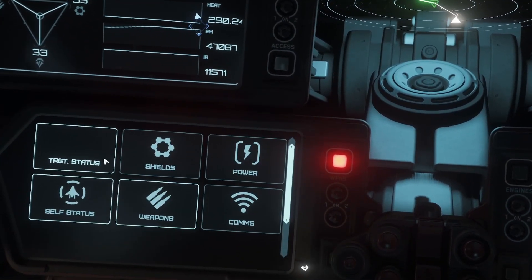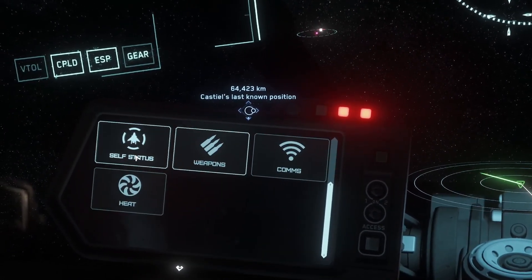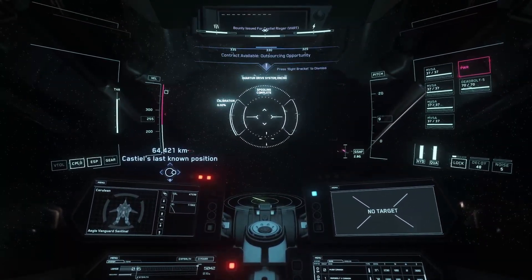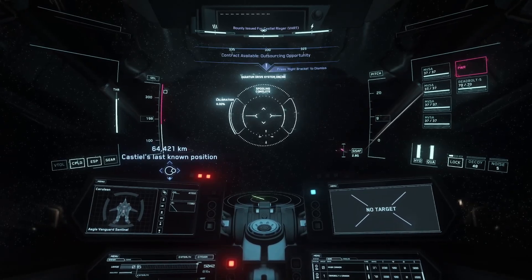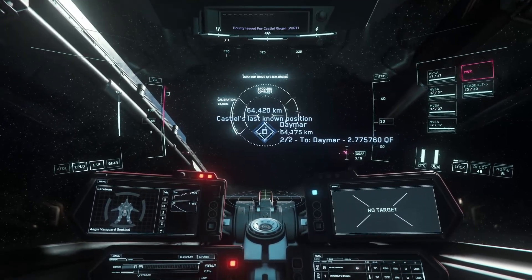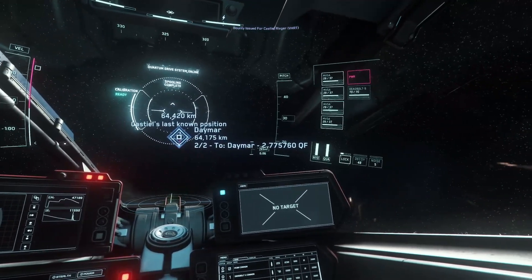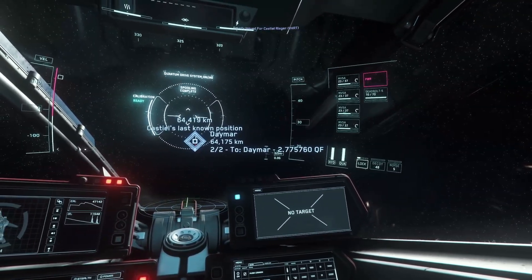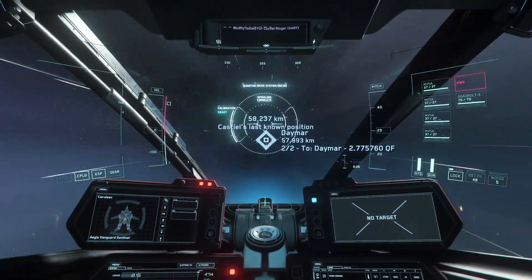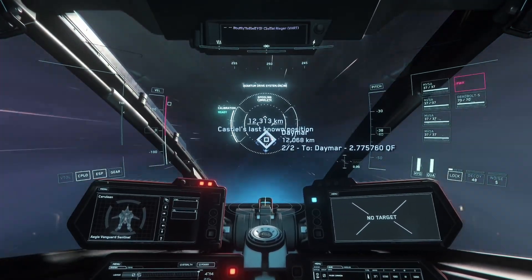I suggest swapping out all the components for the following: two size 2 FR-76 shield generators at 38,250 credits each; two JS-400 military power plants at 53,150 each; two size 2 Avalanche coolers at 58,100 each; and a size 2 XL1 Quantum Drive at 94,900 credits. Sometimes people complain about the fuel the XL1s use, but they're fast as hell, and the Vanguards carry enough Quantum fuel that you can jet around one side of the star system to the other without fear of running out.